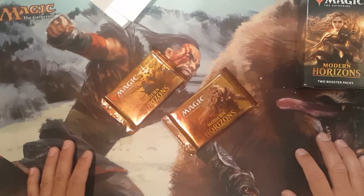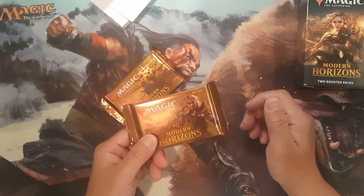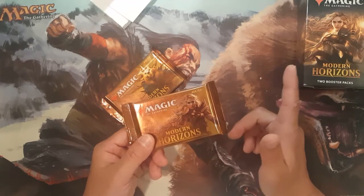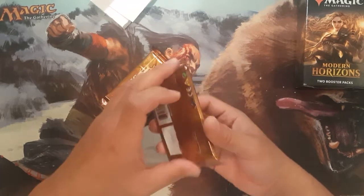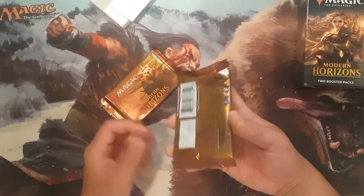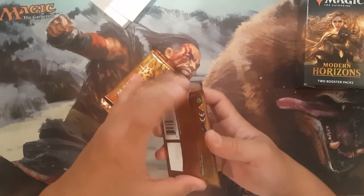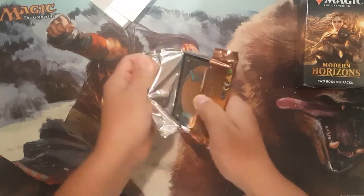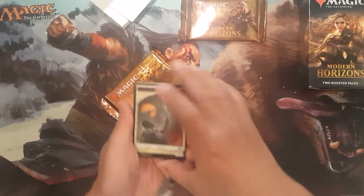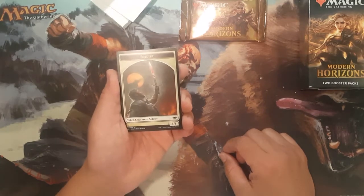Let's see what we're hoping to pull here. We've got those lands from Modern Horizons where you can crack them for one colorless, tap it, sack it, and draw a card. I know the Sunbaked Canyon is probably the most sought after, along with the Fiery Islet. And then in here we've also got the Planeswalker Wrenn and Six, and a bunch of other neat stuff. Whether you play Commander, Modern, or whatever format — this Modern Horizons set sure had a lot of spicy stuff, so let's try to rediscover what we can pull.